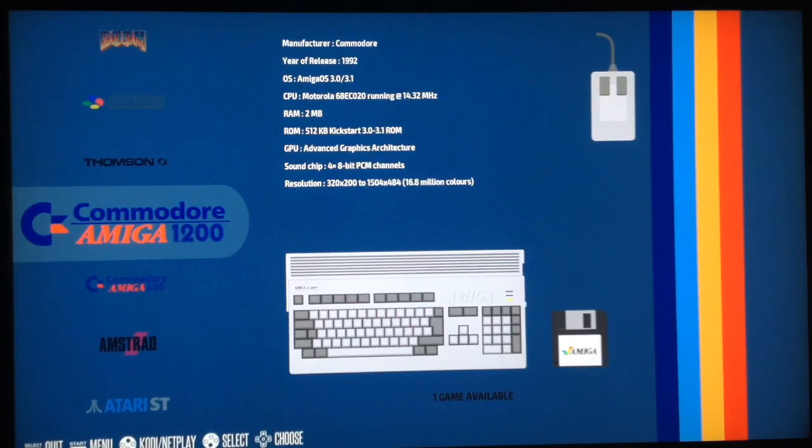Some people like RetroPie, some people like Recalbox. Recalbox is a more user-friendly front-end than RetroPie, but it has some limits - it's way less customizable, and it lacks video snaps, for example.